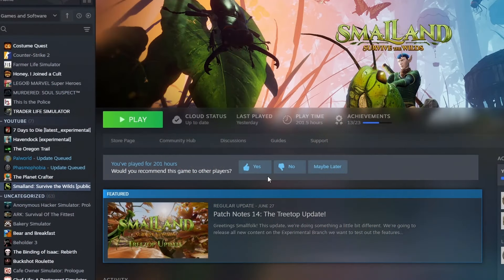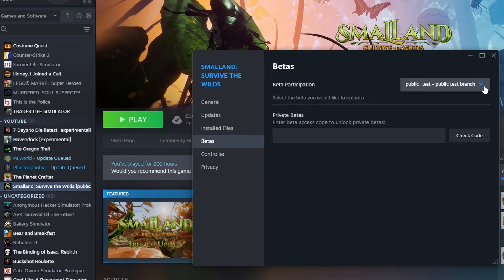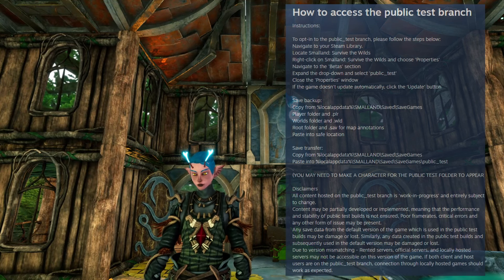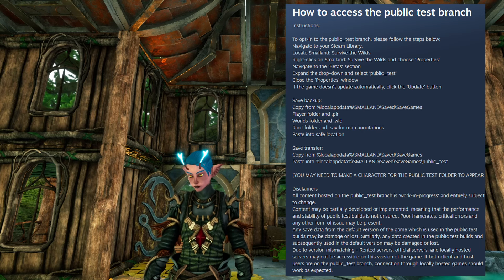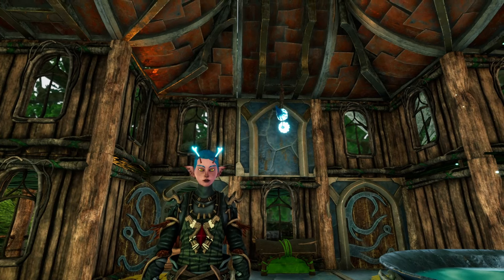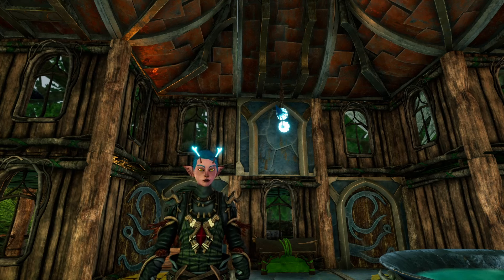Two, it's not really an update yet — question mark. They did this one a little differently than all the other ones. They've actually put this one under the experimental branch, so it is not available for everyone unless you opt in. Which leads me to another reason: it is experimental. They tell you to back up your world, your saves. There's a chance you can lose your world and your player files. And I'm really protective of my saves on Smallands.